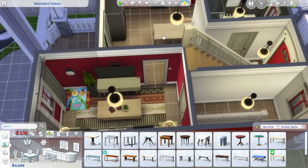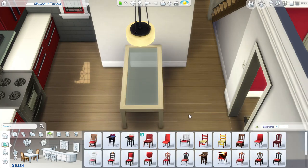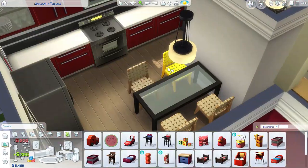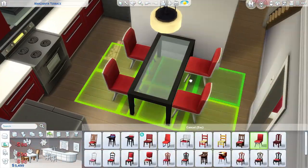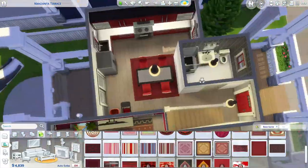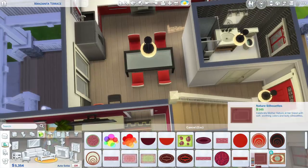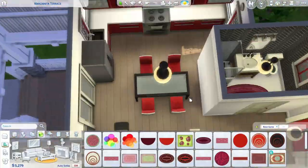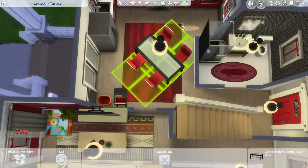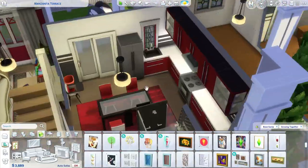Sometimes I do base game builds too — I actually do those quite often. I go through phases where I build with all packs since I own all of them, and other times I do a lot of just base game builds and share those to the gallery. I'm going to link my gallery at the bottom — I do a lot of builds, but I also make a lot of sims. If you love family-type sims and even some occults here and there, definitely check out my gallery. It's the Clumsy Simmer, which is my new EA app name.